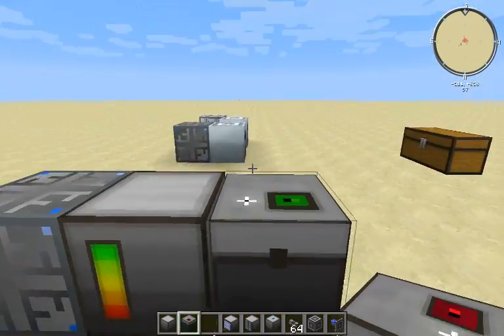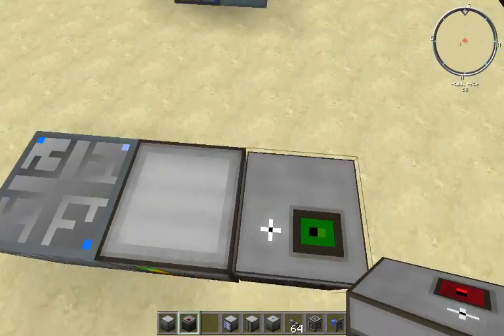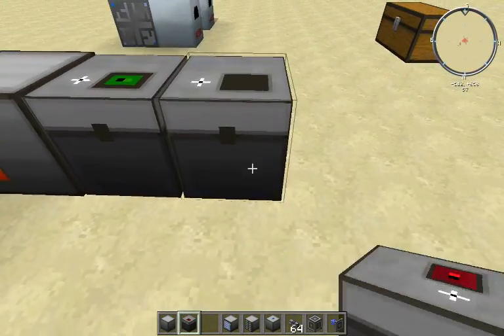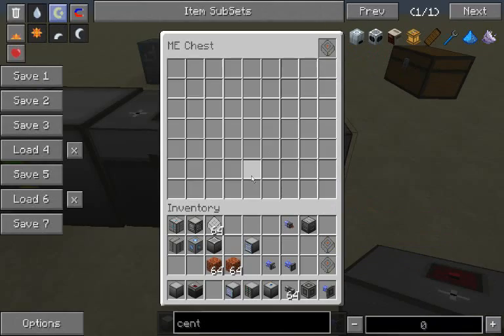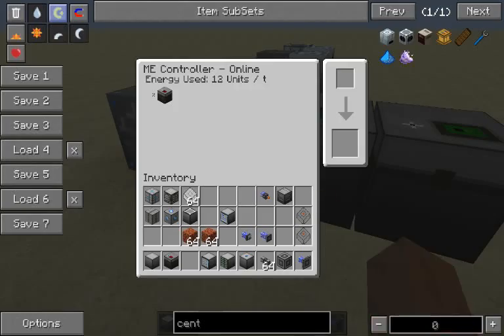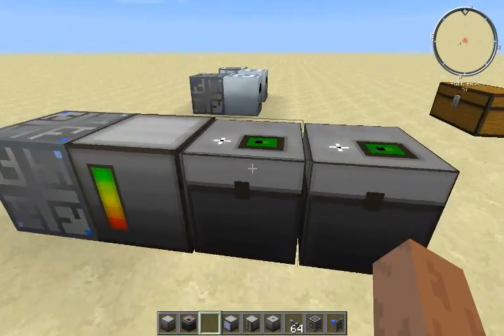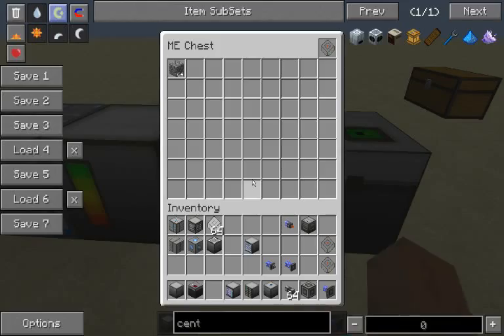So, this is all well and good, but how do I get a better system? How do I store all my stuff? Well, you can put more ME chests and store them that way. But then you can't really access them all at once. You'll notice the text shows exactly how much you have instead of numbers of stacks, which is really cool when you have a bunch of items. So you have two different chests, basically serving as chests for now.